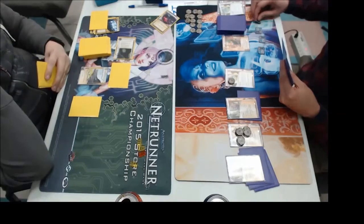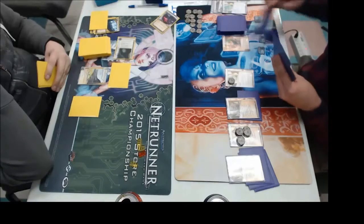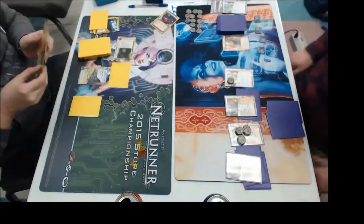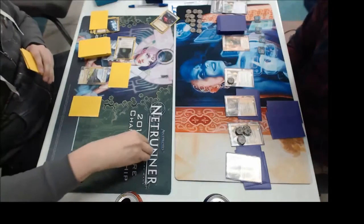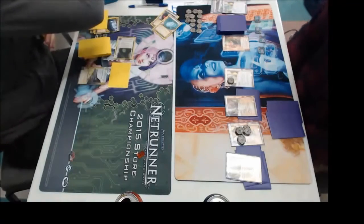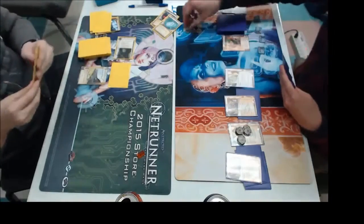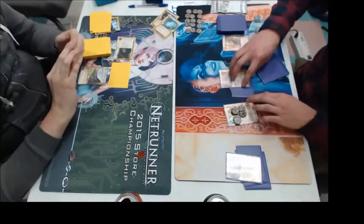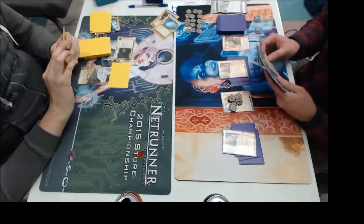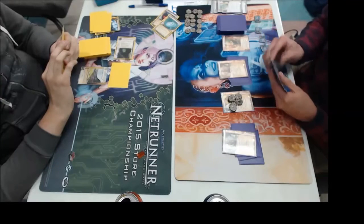So we have a couple of Street Peddlers put down, and Chris is contemplating potentially making another run. Still have that server that I have not rezzed. He's probably digging for breakers, maybe Plascrete if he's running that. But now he's playing his own shell game with the Street Peddlers, and I decided to score the TGTBT that I left sitting wide open for three turns — not even behind an ice. I had my 24-7 News Cycle in hand, so I was looking to get some credits and start getting the kill ready.